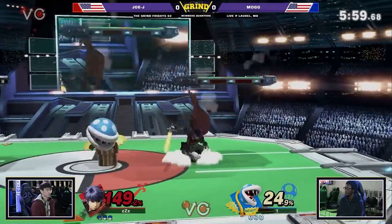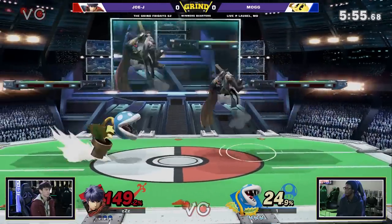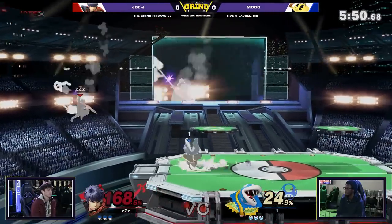Lands on shield with an aerial, but Ike having such little landing lag and such power behind his aerials means that he's probably not going to get punished for landing anything on shield. Really, what you're punishing is what comes afterwards.